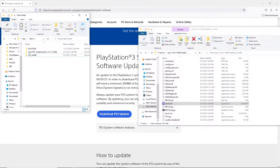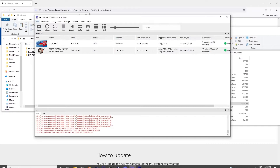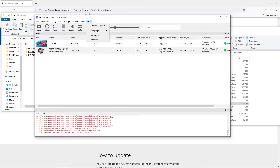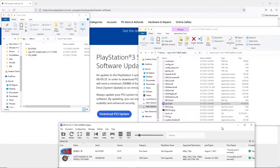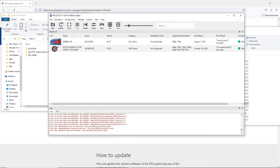First you're going to need the RPCS3 emulator. I'll leave you with figuring out how to get that. But to get it working, you will have to install firmware. What that means is you have to actually go to the PlayStation site right here and download the latest PS3 firmware update. Otherwise, it won't actually run anything.